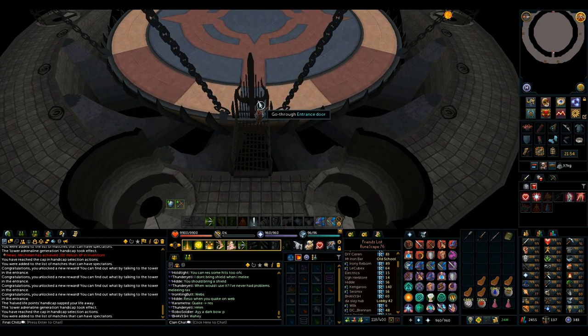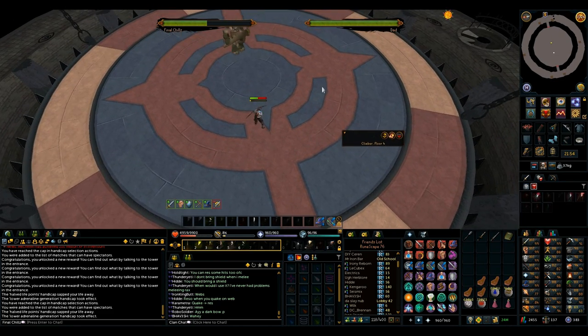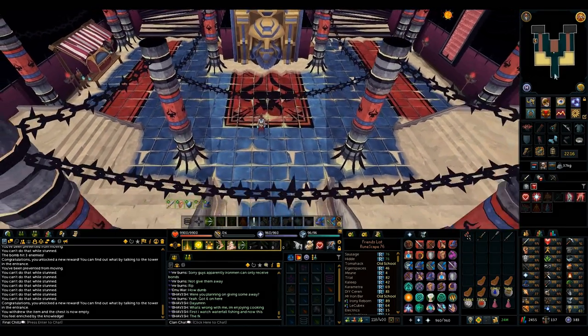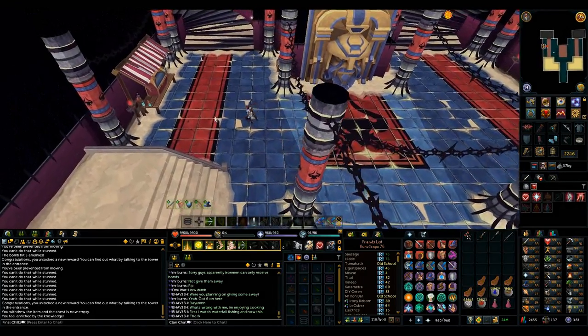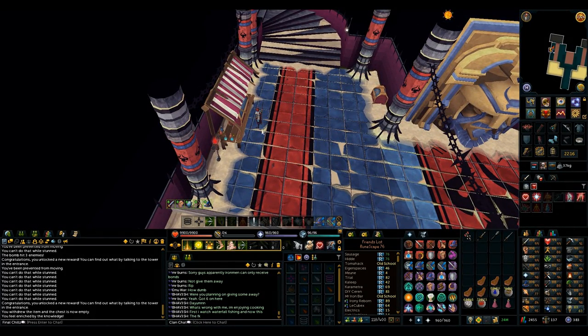I need to get a massive bomb from the chest and use it once to unlock the last achievement, which I need for Elite Desert tasks. I'll do a few more boss kills and then leave this place hopefully forever. Used the massive bomb inside the endurance mode — that should be it. All achievements done for the Dominion Tower. I'll probably come back a couple times for more gloves and dreadnips, but Dominion Marker Stage 4 and dreadnips are all obtained. My raids team won't be mad at me anymore for not having dreadnips or swift gloves.